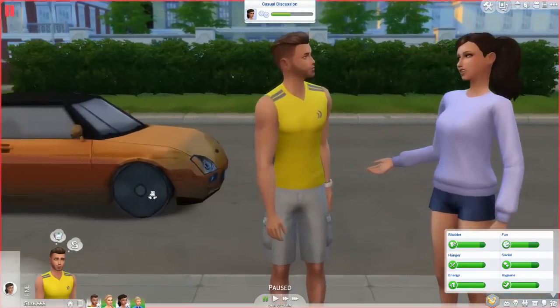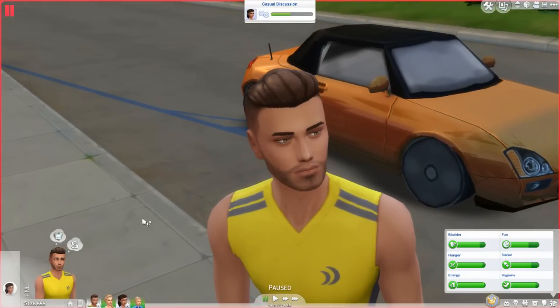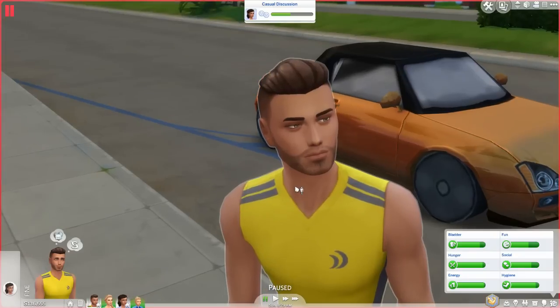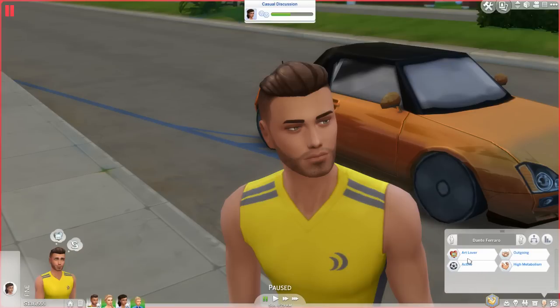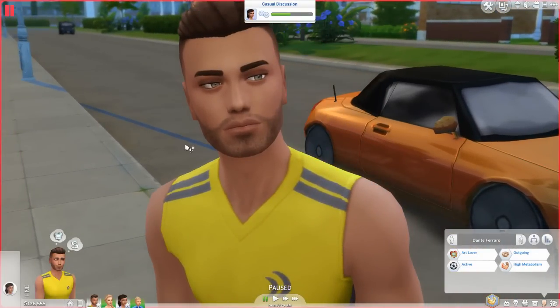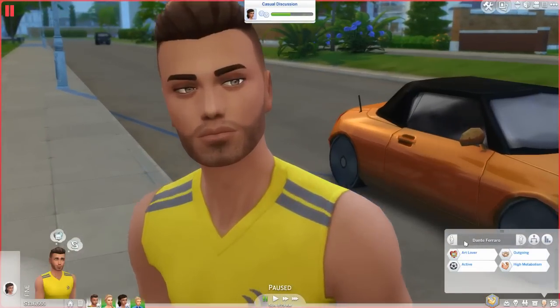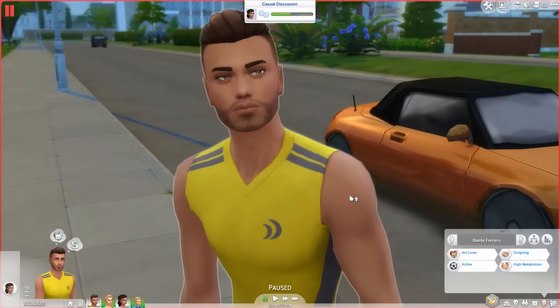Let's start with Dante Ferrero. Dante grew up in an Italian family so he's a very loud, outgoing guy. He's an art lover, active, outgoing, has high metabolism, and loves sports. He was raised on that all-natural, gluten-free, simplistic lifestyle — believing nature is best. So he's really into yoga, going to spas, relaxing, and meditation.